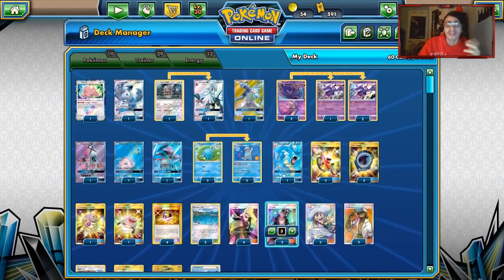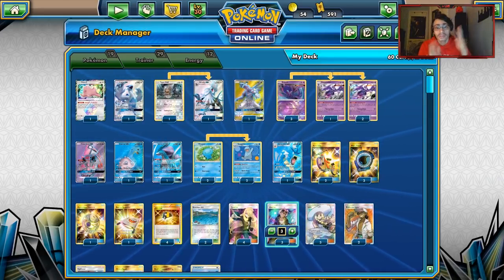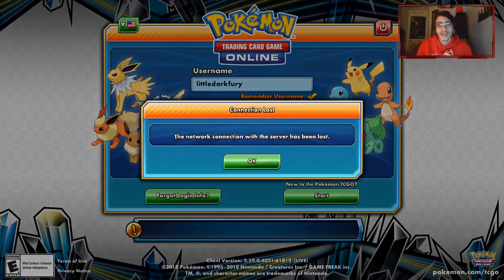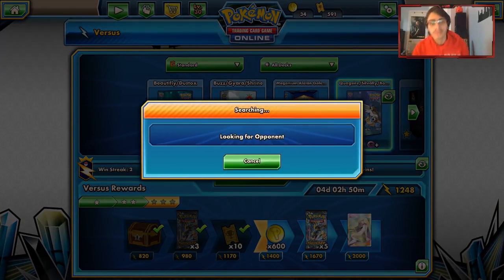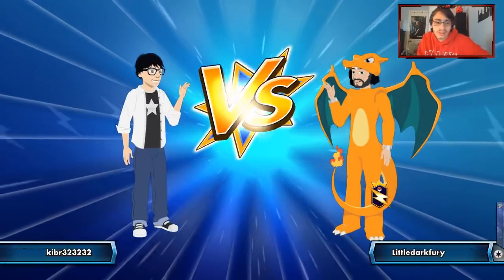So this is my Quagsire and Friends deck. It's a really cool way to play Quagsire because you have so many different attackers — it's a fun deck to play. Let's go do some games and see what we end up playing against. We've got a lot of attackers and a lot of variety — we'll see if we get to show off all of them.